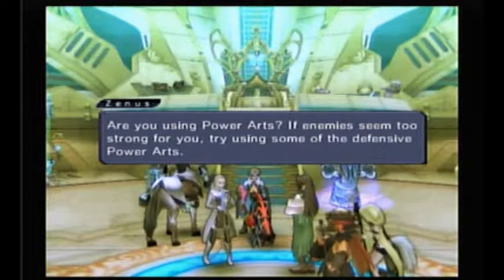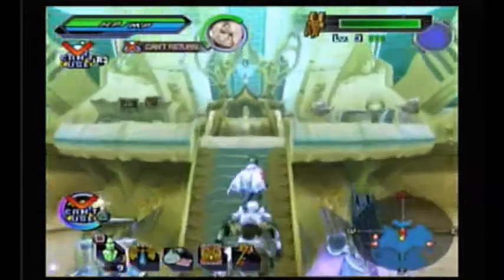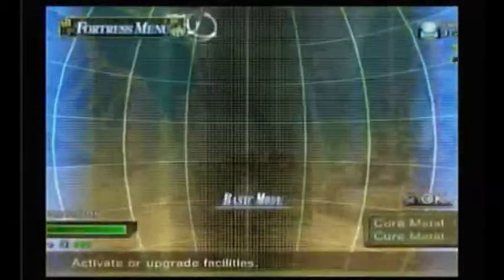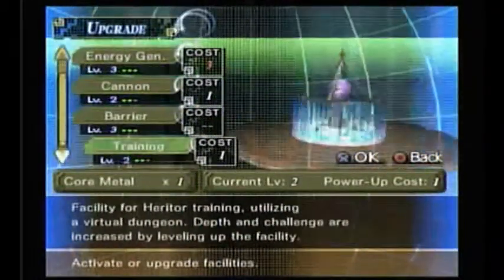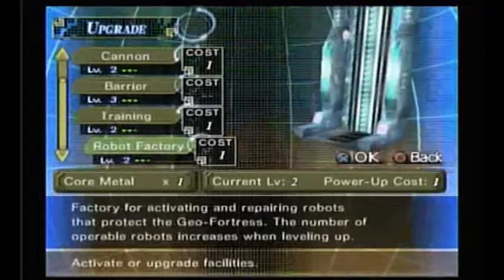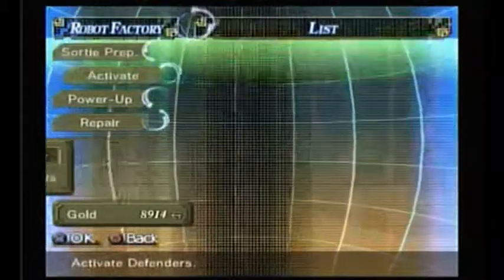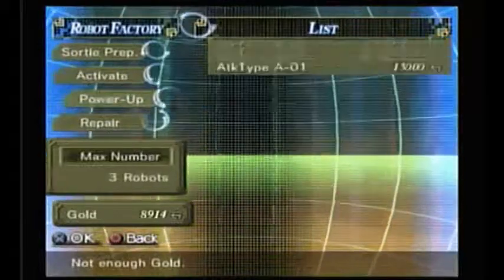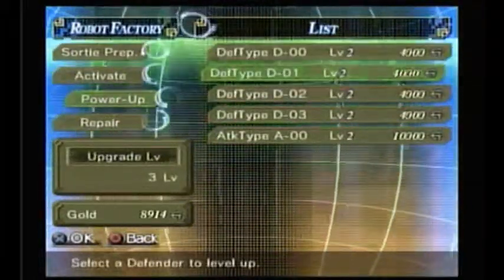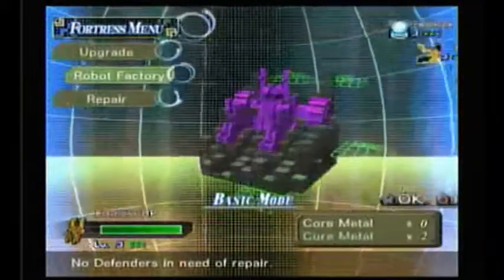An NPC asks if I'm using power arts — I seem too strong and should try some of the defensive ones. We got one from that large monster generator. Let's increase the robot factory. I can upgrade two of these guys, not that it's really necessary. We got a new ability: Frost Resistance.